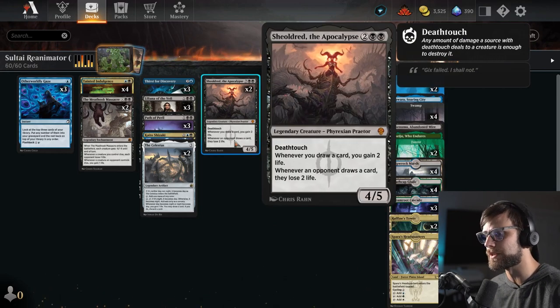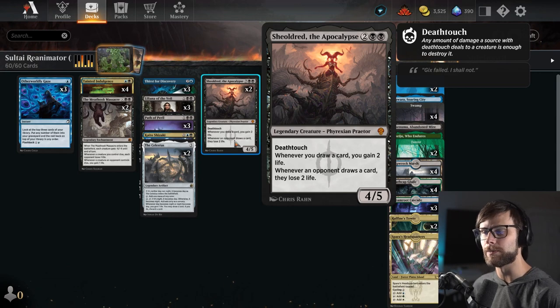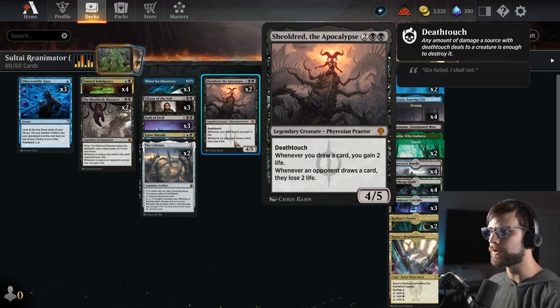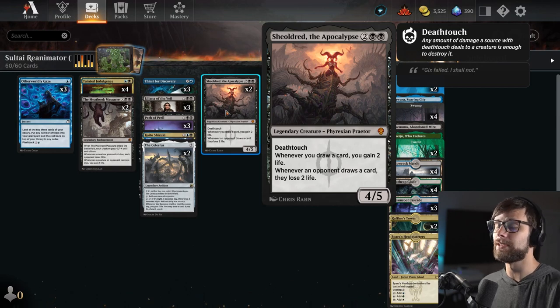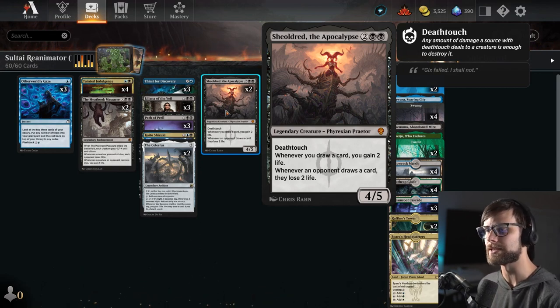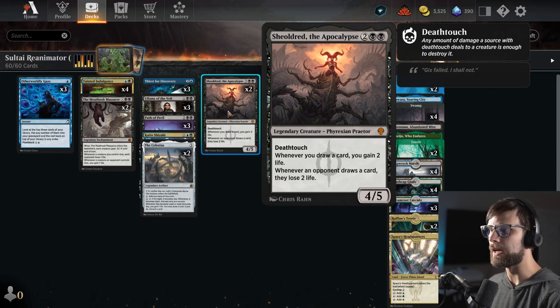Where you start to notice changes: Shieldred is in here replacing the Consuming Blob. I love Consuming Blob, but I wanted a nice mid-range threat that's difficult for the opponent to deal with — things like Cut Down are quite prevalent right now. Shieldred also punishes the opponent's draws and gains us life on our draws, which is really important with cards like Thirst for Discovery, Kaito, and Tainted Indulgence. We get to maximize draw value while gaining life in the process.